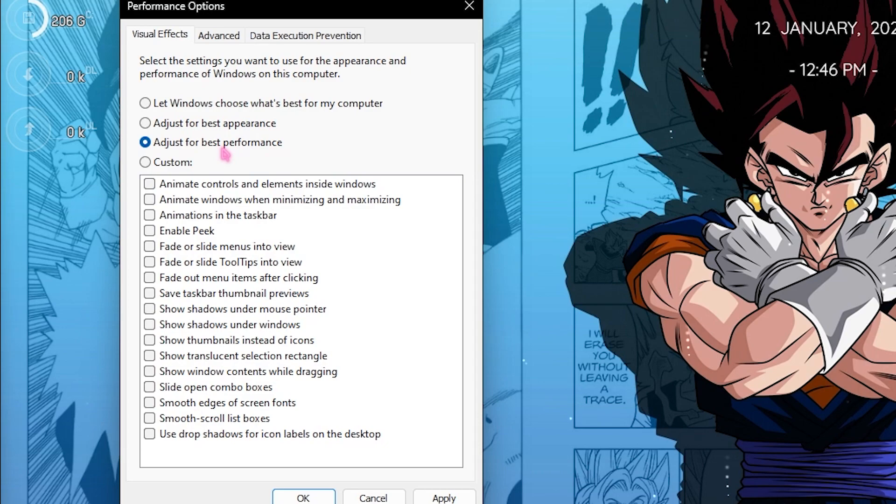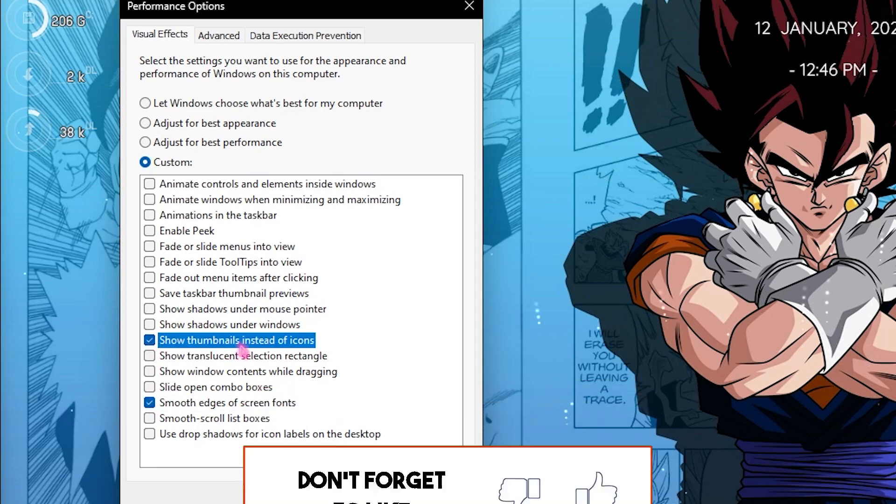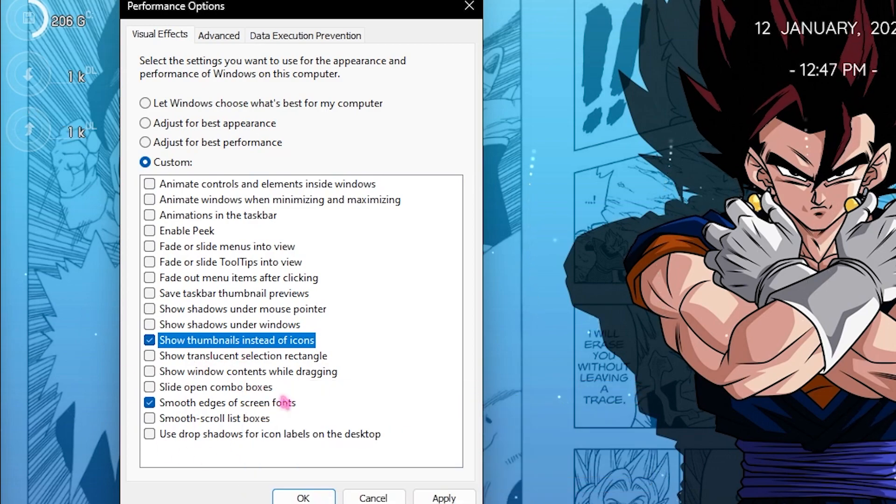This will completely de-animate your Windows and that will give you a drastic performance boost instantly. But if you think that your Windows looks very bad, then enable these two options: first one is 'Smooth edges of screen fonts' and second one is 'Show thumbnails instead of icons.' Enable both of them and leave everything else turned off — that will de-animate most of your Windows but you won't notice it as much.